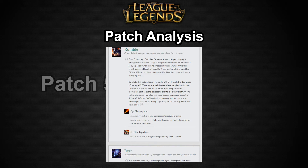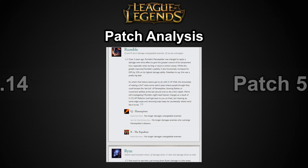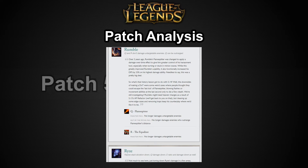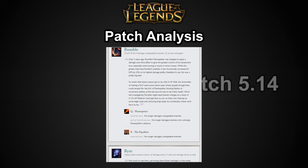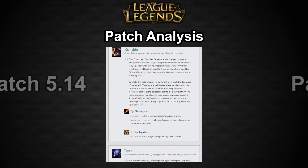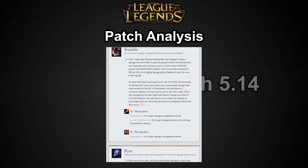Rumble is getting some bug fixes and Riot is keeping an eye on him. The AP itemization changes in 5.13 made Rumble a lot stronger — his core items Abyssal, Rylai's, and Zhonya's Hourglass were buffed and Zhonya's was made cheaper. He's a lot stronger now after those changes and is still one of the strongest top laners in the game. With the bug fixes, he can no longer damage untargetable enemies or enemies outside of his range — good fixes, that was ridiculous.